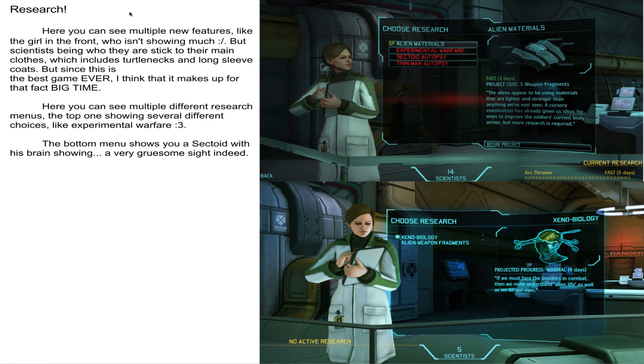Here we have all of this writing that you can read if you want to. I'm going to leave that there so you can pause it anytime. Here we have the alien materials — you can see what that's about right there. I don't really know what you get to do after that, because we don't know everything about the game. We just know stuff that has been revealed, and I only know so much with my 12 hours or more of research.